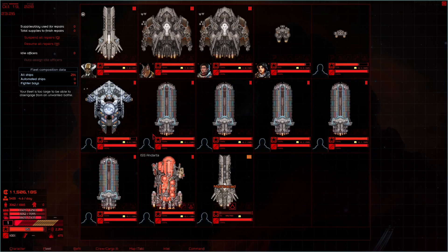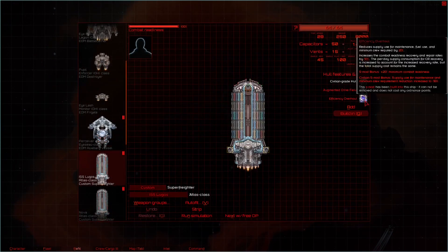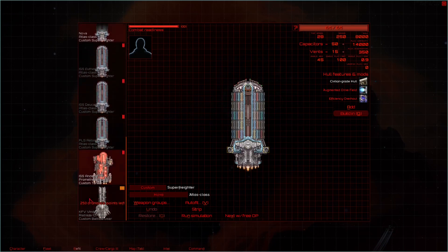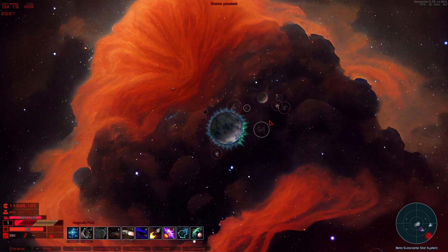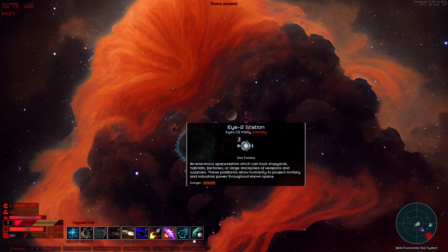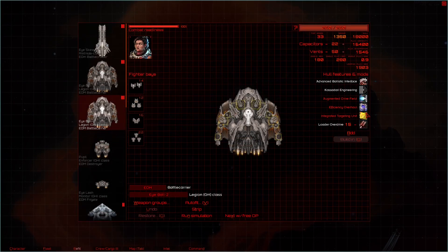Current fleet setup: each of these ships has a built-in augmented drive field and efficiency over all of them. And that's what we're running with. This is honestly very strong for a fleet already. I'll make two more of these, because that's pretty busted.